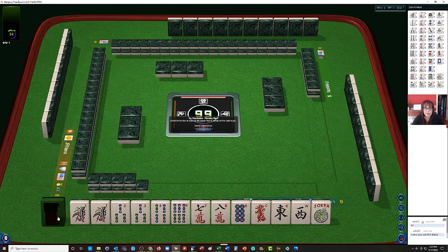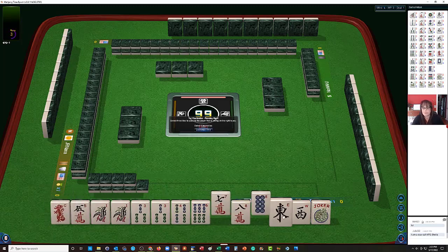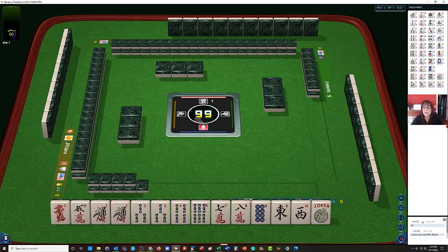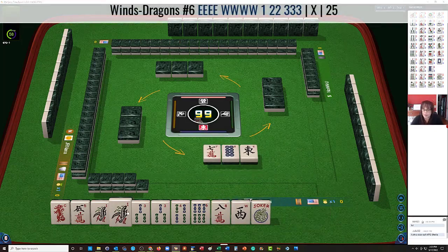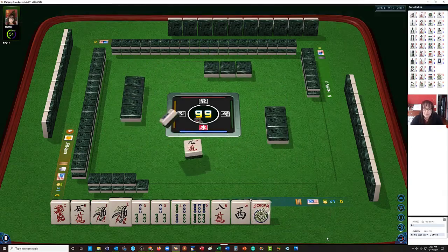I think we should try for little odds or maybe something consecutive. Let's discard the 8 dot, red dragon, 7 crack. Maybe what we should do is keep the red dragon and let the winds go. Even if we were to get east, west, west, we'd have to throw away a pair of ones or at least one of the ones. I'm thinking little odds.